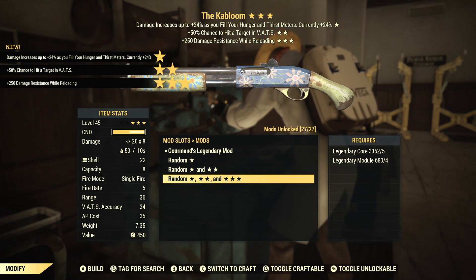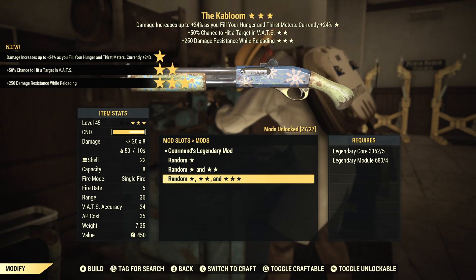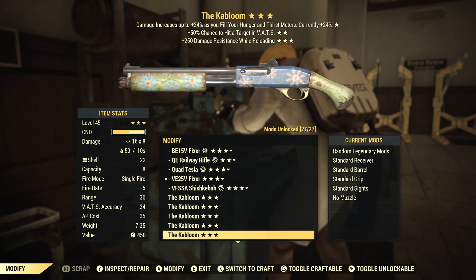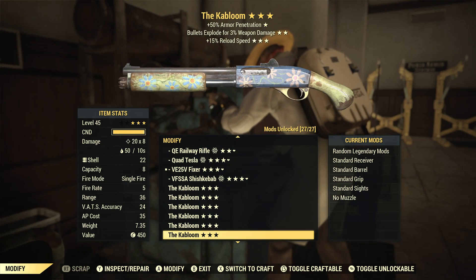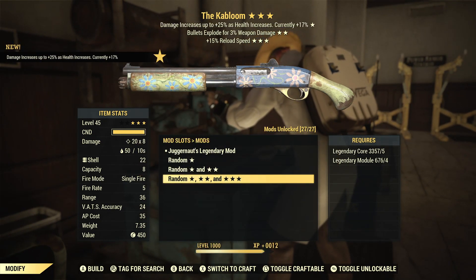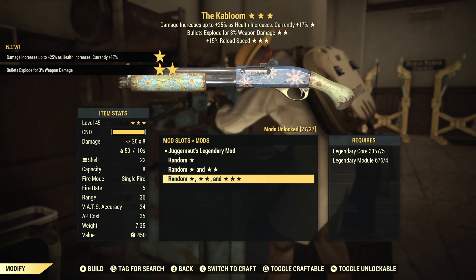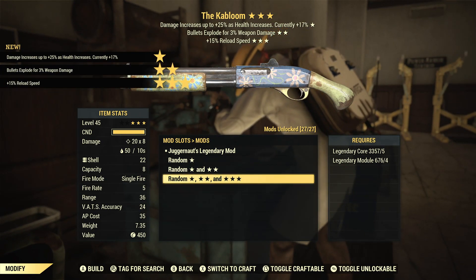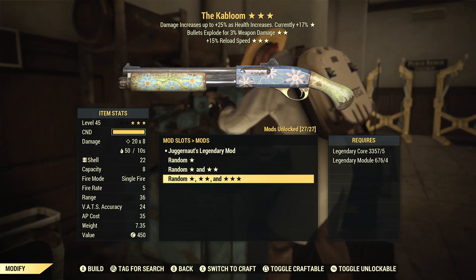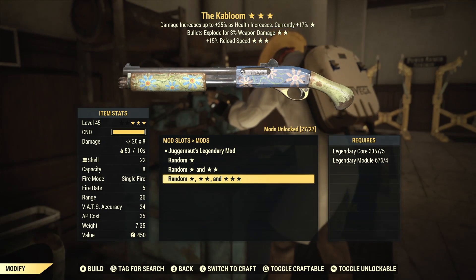Gorman's 50% chance to hit a target in VATS and the damage resist while reloading — no thank you. That should be our fifth one, so halfway. Juggernaut's explosive reload speed — okay, definitely a conversation starter. There are a few people in the community that I know are messing with Juggernauts; I'm not sure if they use shotguns but we'll have to find out.